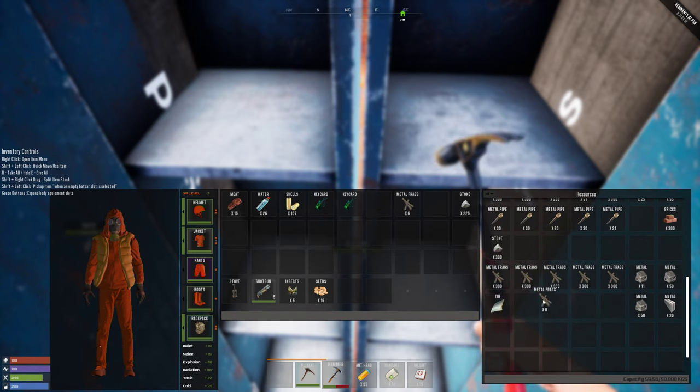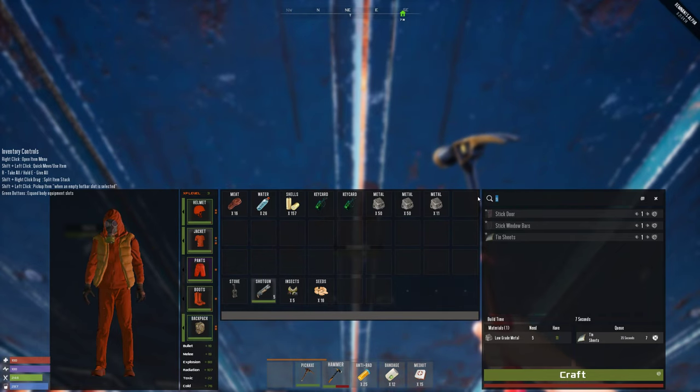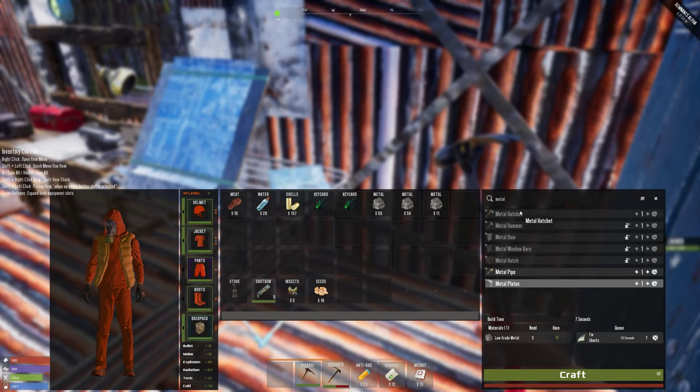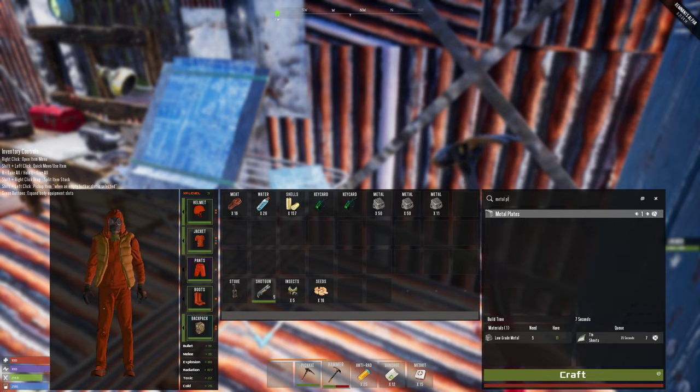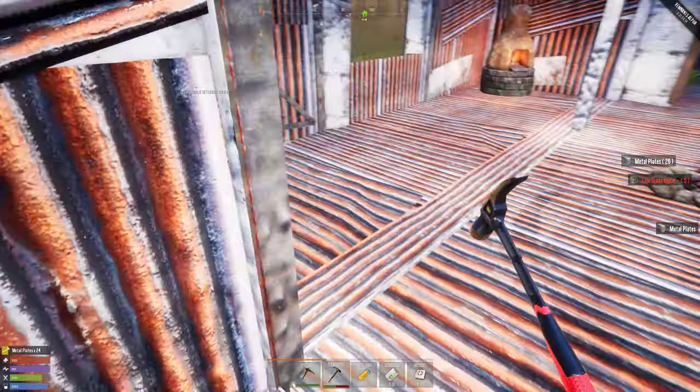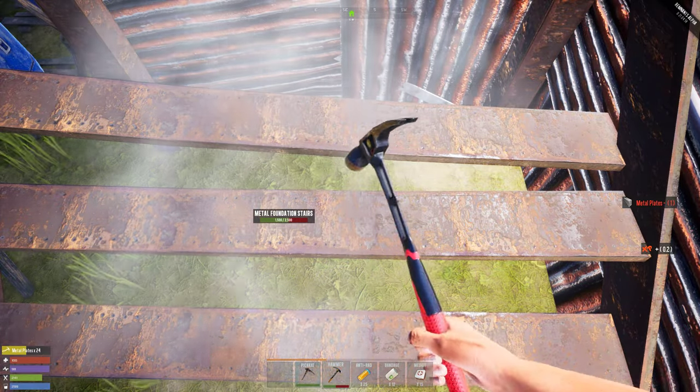I have a ton of these guys. In order to make metal plates I think I need this guy. Let me check — do I need metal plates? They are quite expensive — I'm gonna make like 25 more. They don't need the workbench, which is fine. Let me see if I can start with the stairs — do I know this? Yes.